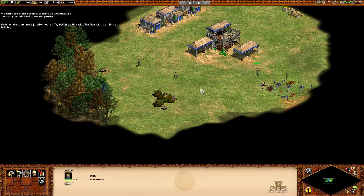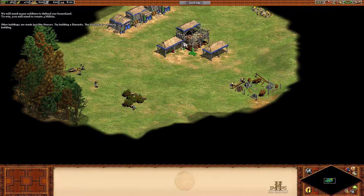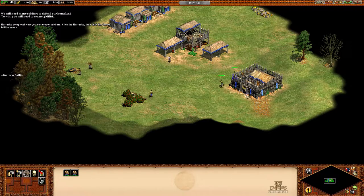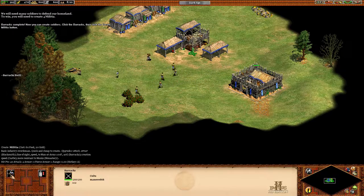Barracks complete! Now we can create soldiers. Click the barracks, then click the create militia button.